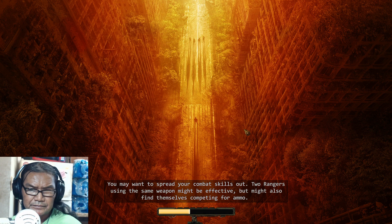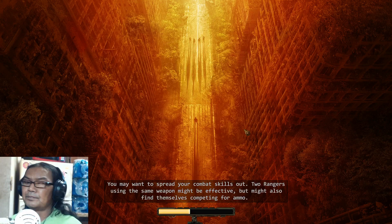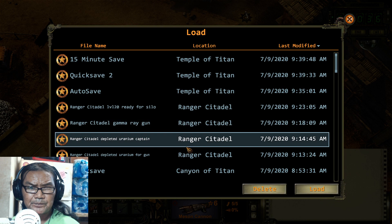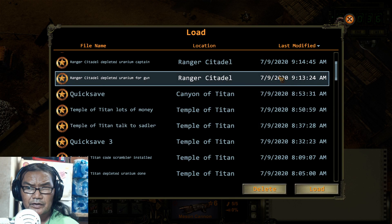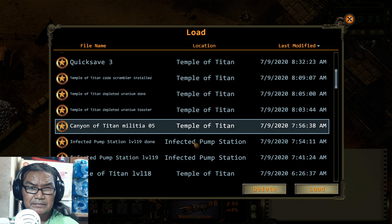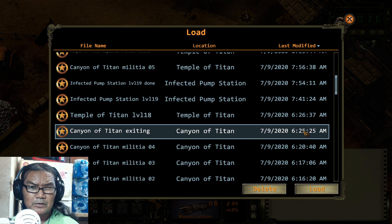See how much money I got after doing all that — I got a lot of money. Now we're back at the Citadel. It was 9:13 when we got back, and 6:23 when I exited to go do the thing and the scrambler and everything.